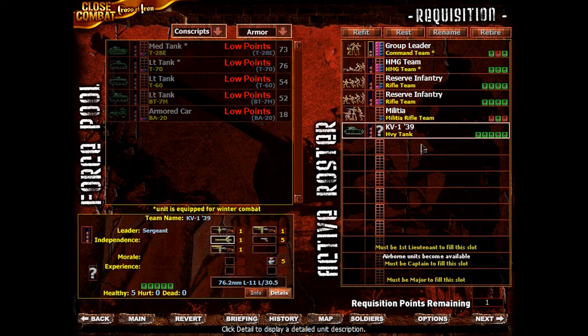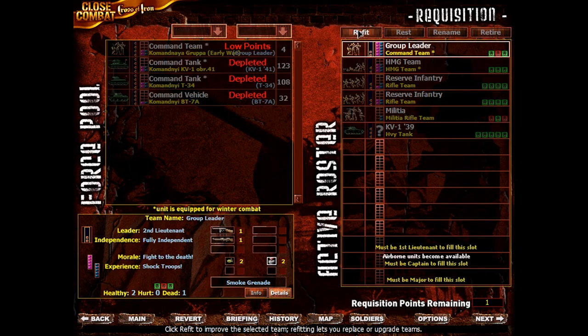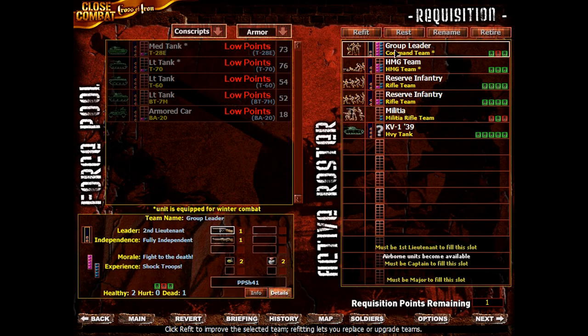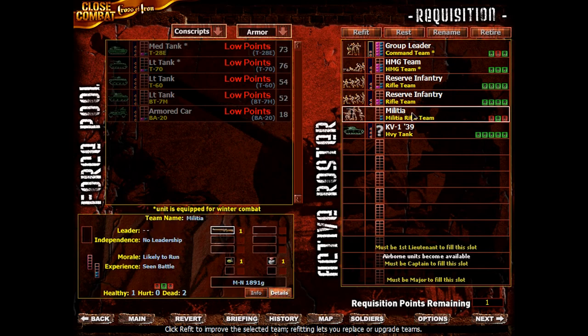We do have this 76.2mm cannon, now on a mobile platform, which is good. And it has three different machine guns and can smoke a little bit — smoke grenades, not tank-mounted smoke canisters. We can't refit anything else, but the reserve infantry's morale is kinda trash, though they could potentially operate to some degree on their own. The militia had one guy left — we'll have him act as part of the group leader team since they're short a guy. He pretty much needs to be close to the commander anyway, due to morale reasons.